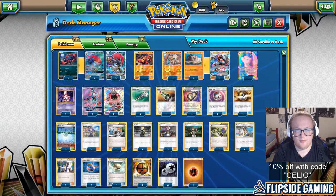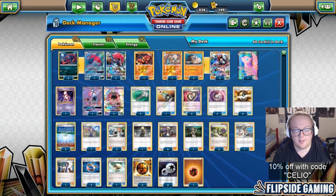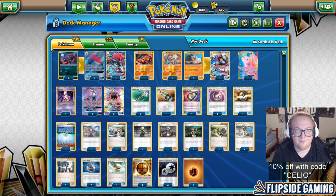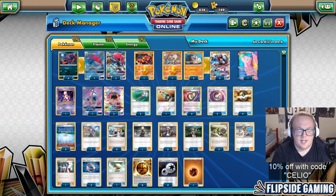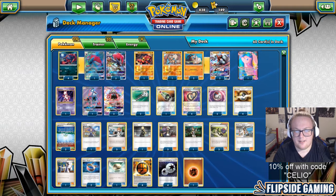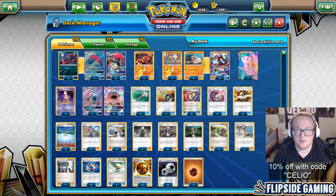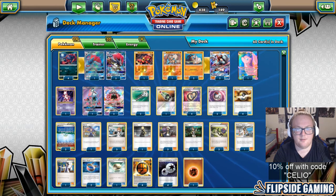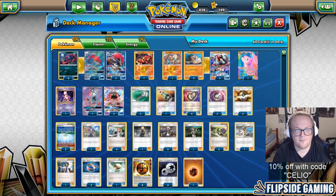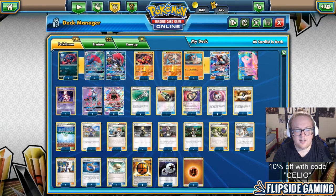Game 2 was a little more difficult. He went first and was able to be more aggressive than my deck was — Buzzwole is great at doing that. It came down to both of us at 2 prizes; I took one prize and just had to see if he could get the Guzma. I believe he was able to get what he needed — either a Guzma or Bloodthirsty Eyes — so he did end up taking game 2.